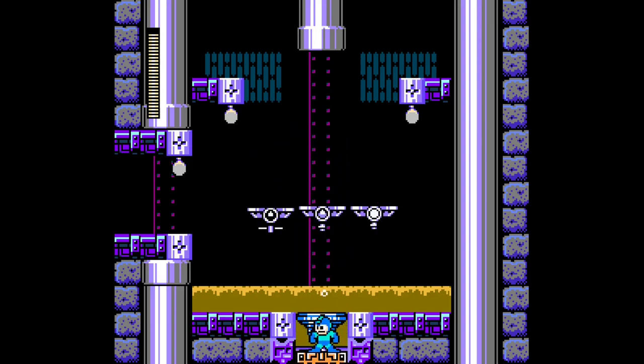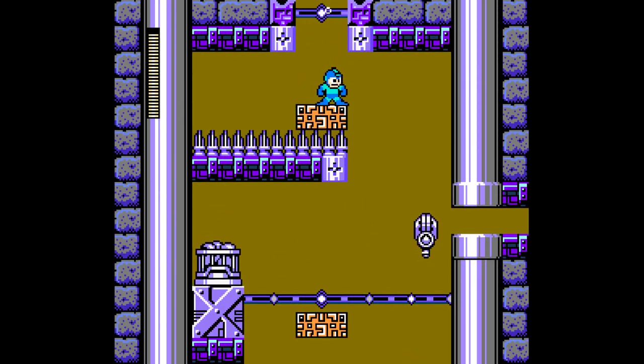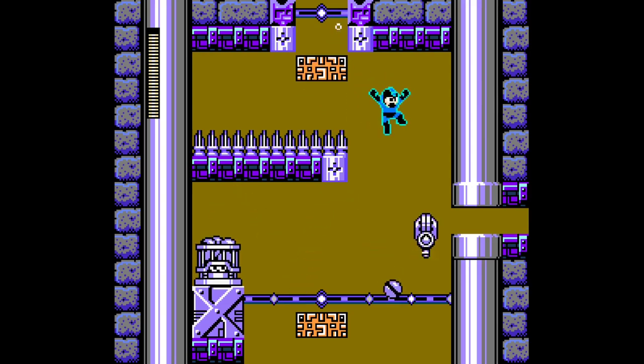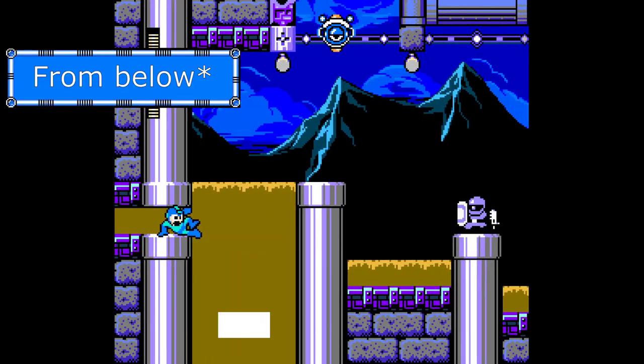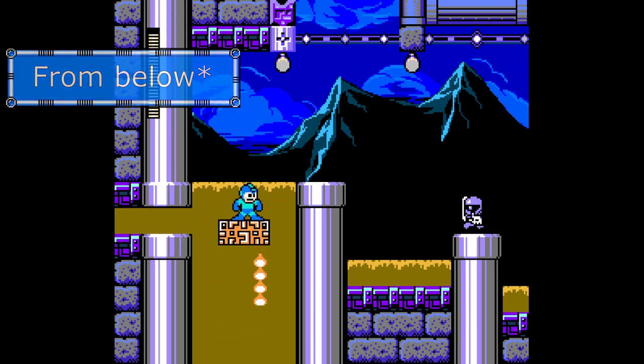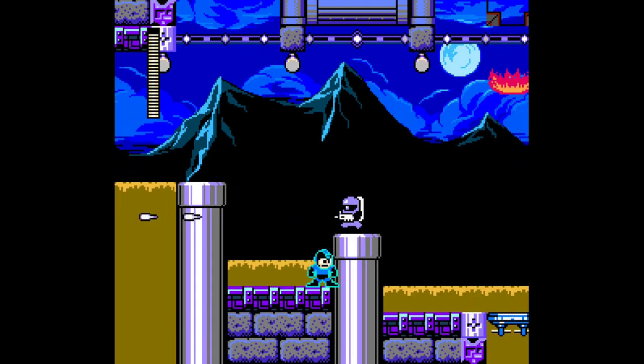These down-going platforms will just allow you to pass right on through the terrain that lets you jump up through from above. I don't know if that made sense, but you can just see what I'm doing.